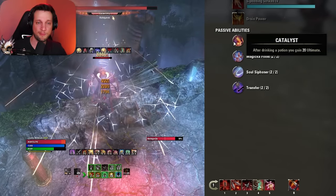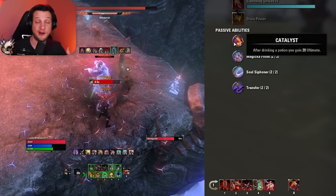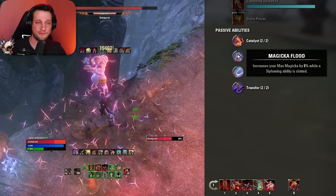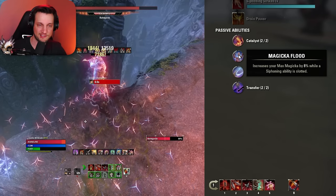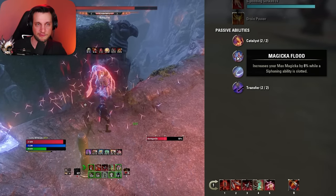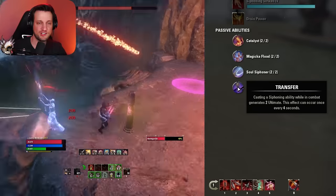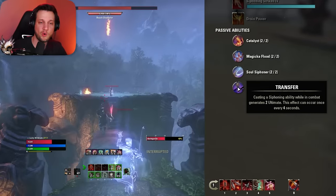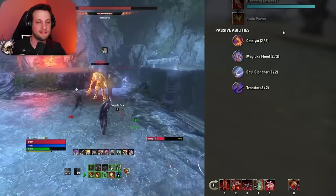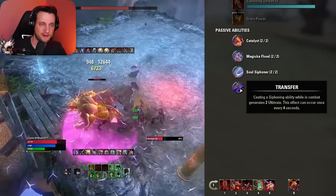Next we have Catalyst: after drinking a potion, you gain 20 ultimate. This is one of the reasons you have your ult so fast — 20 ultimate is almost one third of what you need to fire off your ultimate. Every time you use a potion, which you're doing every 45 seconds, you're getting one third of your old charge back. Magic Flood increases your max magicka by 8% while a Siphoning ability is slotted — we're not actually using a Siphoning ability on this stam version since all our damage scales off stamina. Soul Siphoner and Transfer can be nice for slotting something like Cripple or Siphoning Strikes for a little extra ultimate regen, but it's not critical for this stamina build.